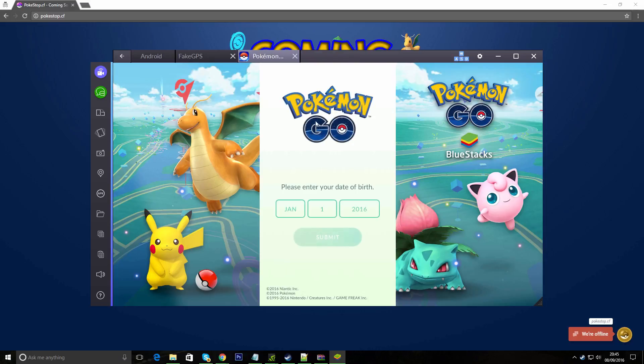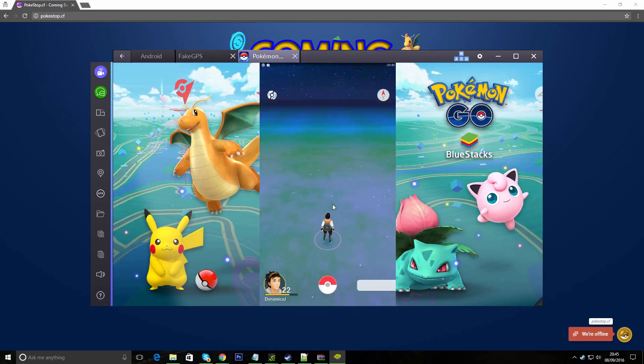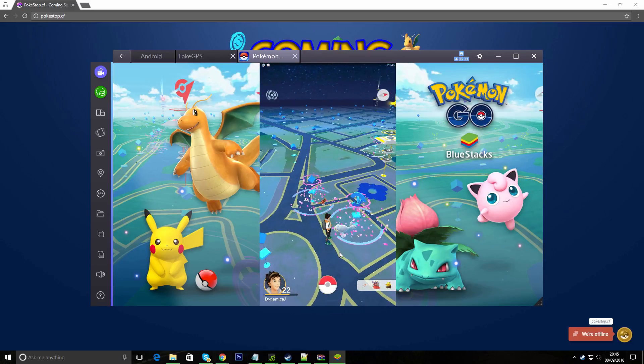Then go to All Apps and click on Pokémon GO. I'm going to turn the volume down to 50 because it is loud. You can edit it anytime you want. Once it loads, if you've already done this before you'll automatically log in. Click OK and look — here you are, and you can catch Pokémon!